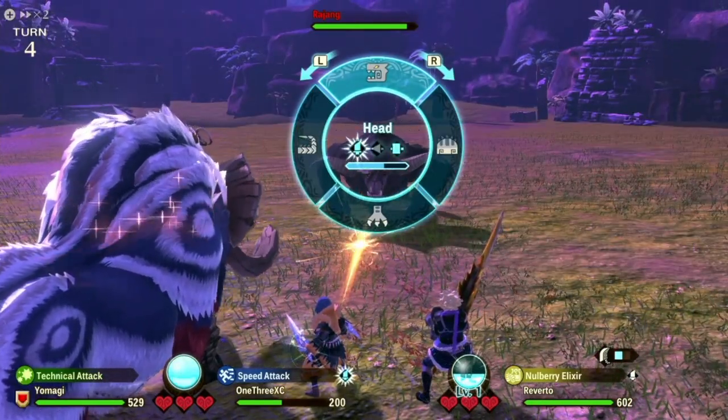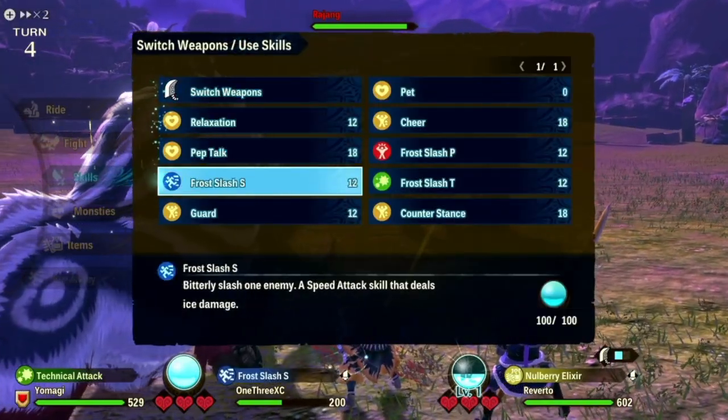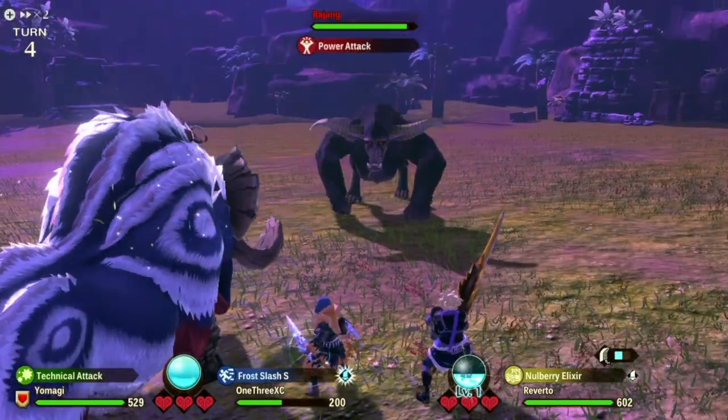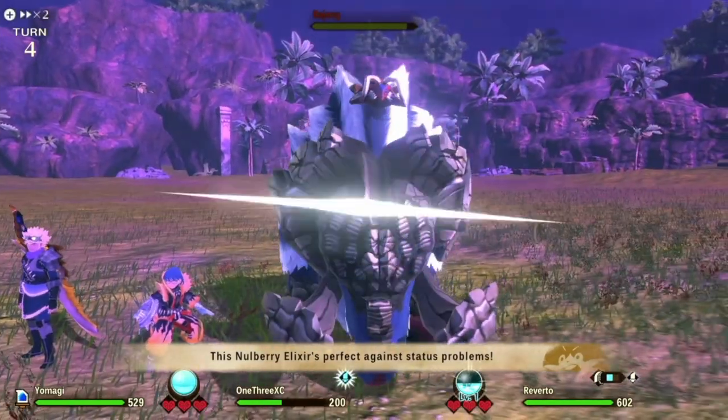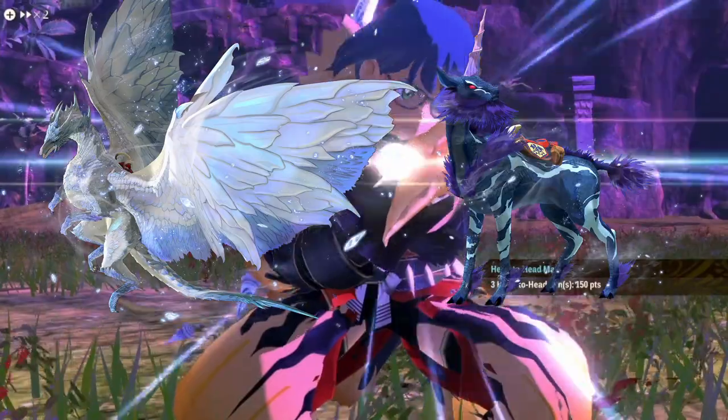I know you guys came for a quality build, am I right? So I can't let the viewers down. Well, our Chonky Boy is kinda stuck between the best of the best, Welkana, and the glass cannon, Horoshikirin.